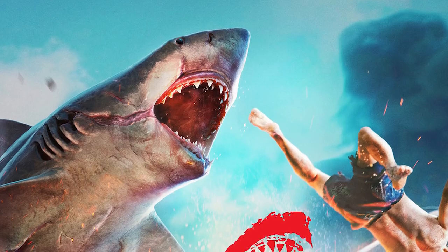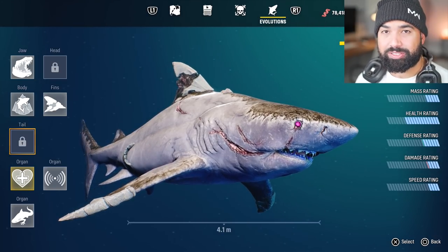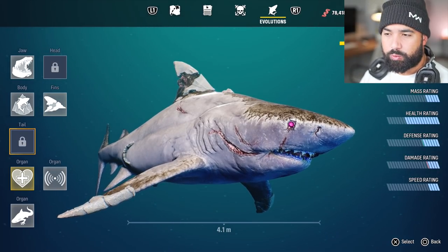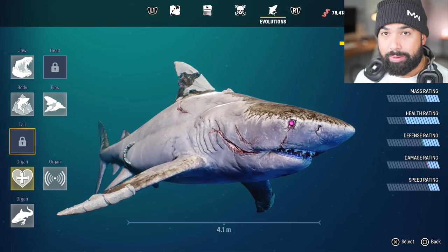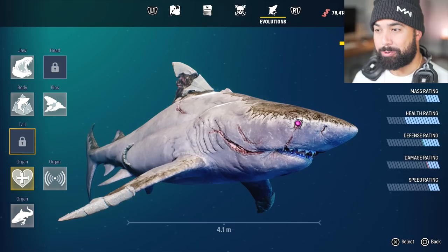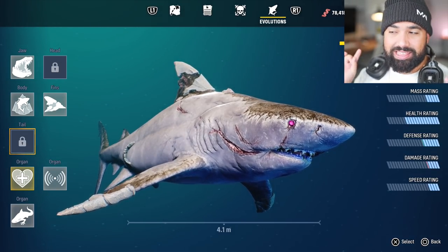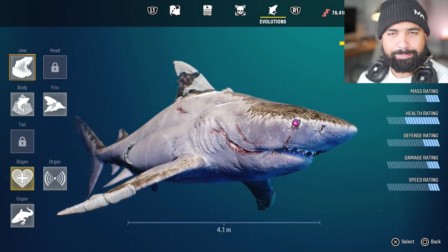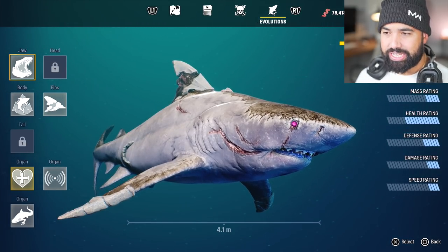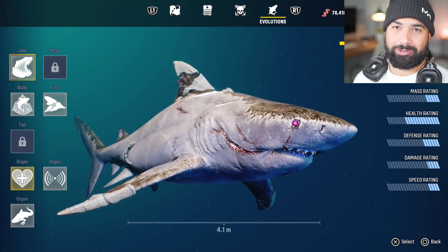Hey guys, welcome back to Maneater. On the previous episode we had the best episode yet because we actually had our first official boss fight, which was against Scaly Pete. We were in a crazy battle with him, we chopped off his legs, he burned us alive, and I think his son is dead. I wasn't really expecting for his son to die, but I can see how it makes sense in the story — now he's probably going to hate us even more.